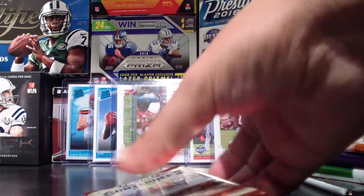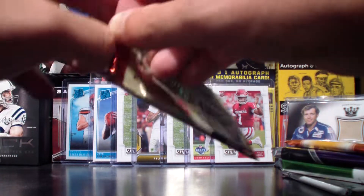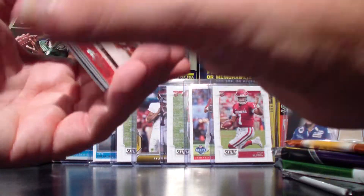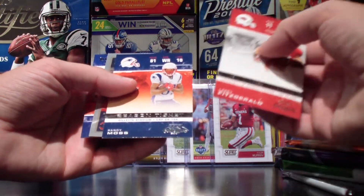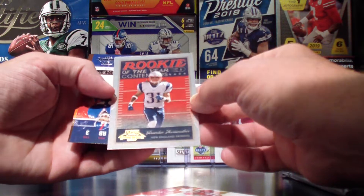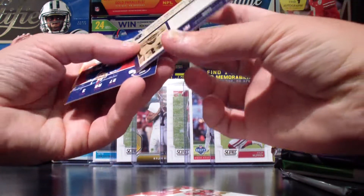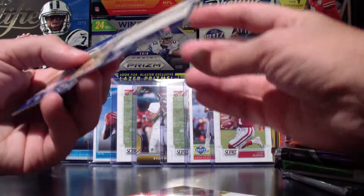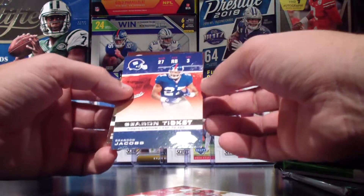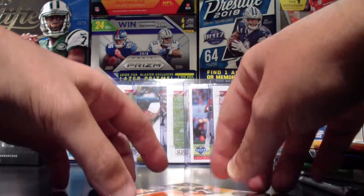Now we'll do the Playoff Contenders 2007. We've got Larry Fitzgerald, Randy Moss, and a Rookie of the Year Contender — Brandon Merriweather — which is a numbered card, 517 out of 1,000. Very cool. Also Brandon Jacobs and Braylon Edwards.